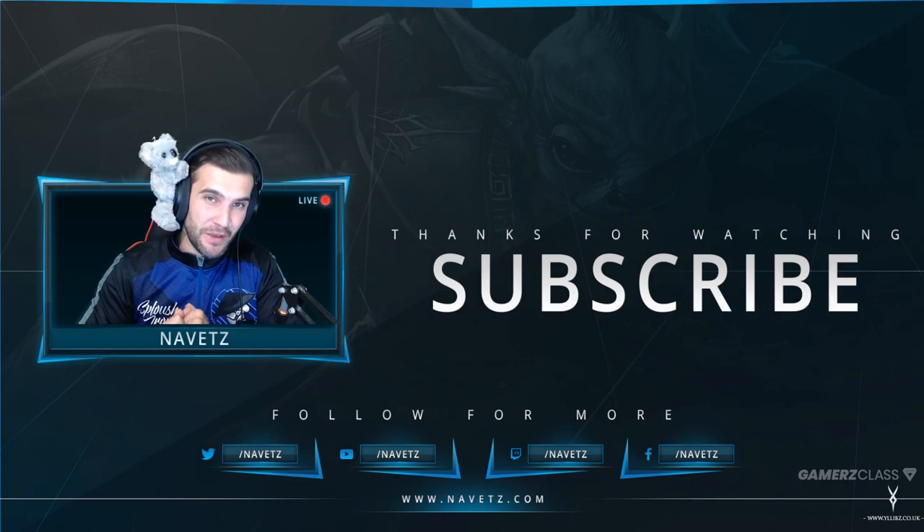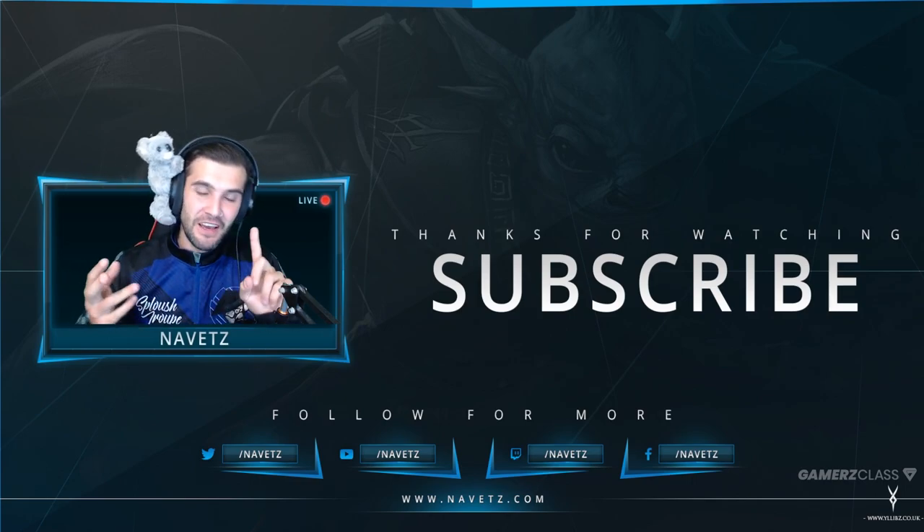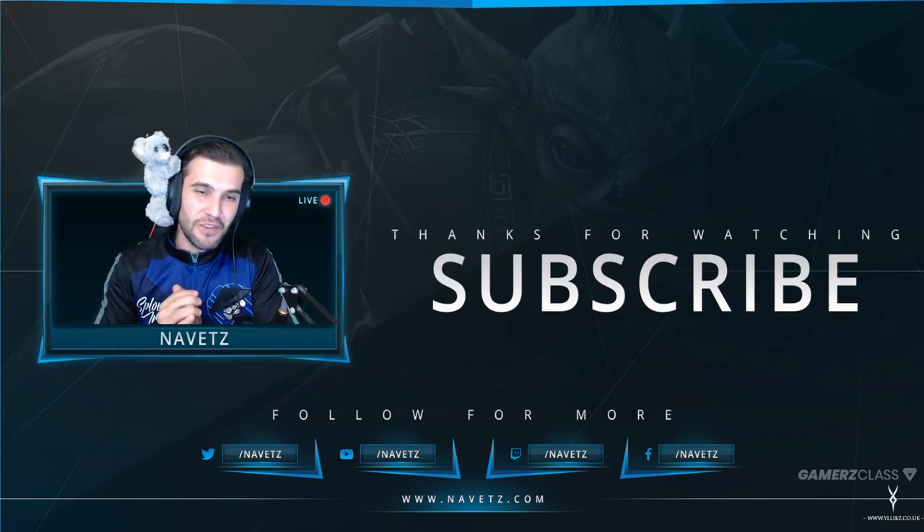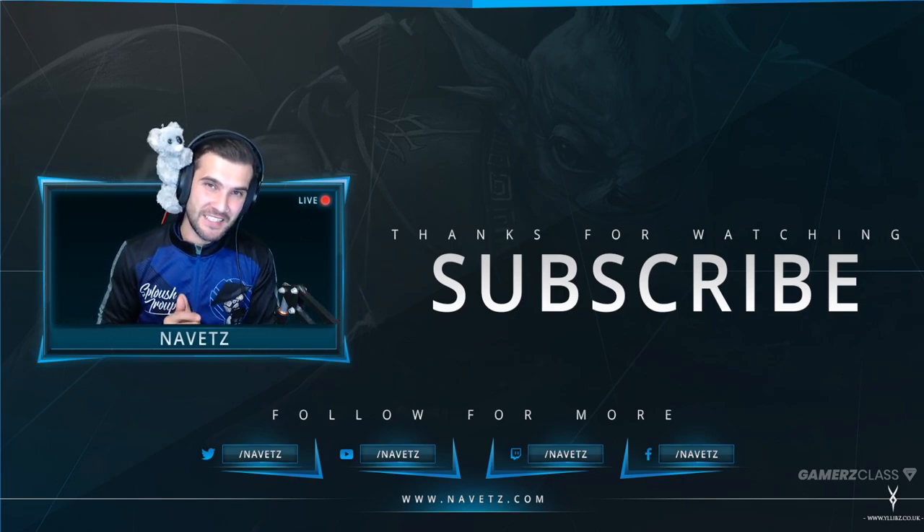That's our Glimmer Cape support item guide. You should definitely think about picking it up — it can be used defensively, offensively, or for channeling spells to set up initiations. Hopefully you enjoyed the video. Until next time, guys. One love.